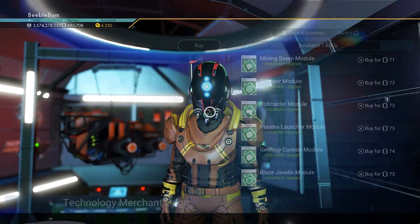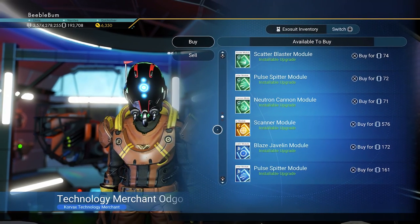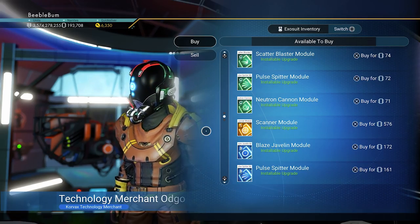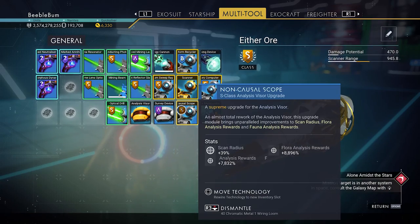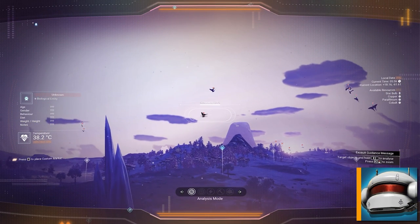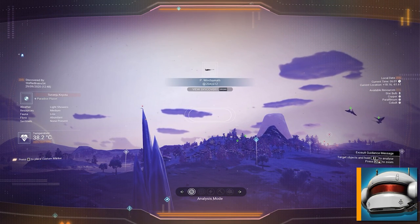Scanner modules can be found at the multitool vendor in the space station. While not every vendor sells the same modules, it should not be too hard to find one that does. Scanner modules can be added to empty slots on your multitool and are best placed adjacent to each other. Do not use more than three modules at the same time, otherwise it overloads the scanner. Once the modules are installed, they will boost the value of each newly scanned creature or plant.